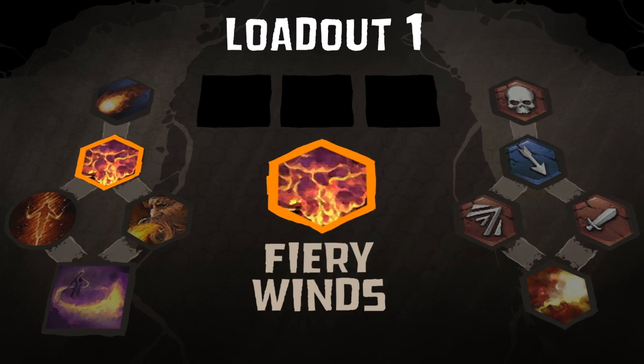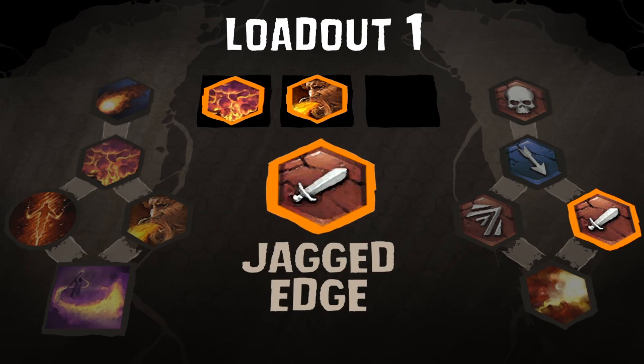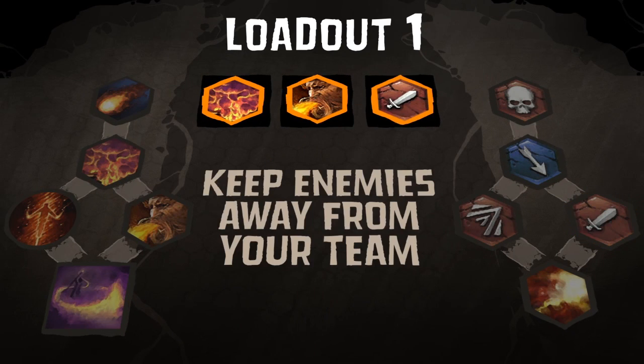Here are two suggestions. The Fiery Winds tactic increases the duration of Reign of Fire. Agonizing Burns doubles Flame Breath damage. And Jagged Edge causes extra damage over time. This loadout keeps enemies at bay via snares and increased kills.